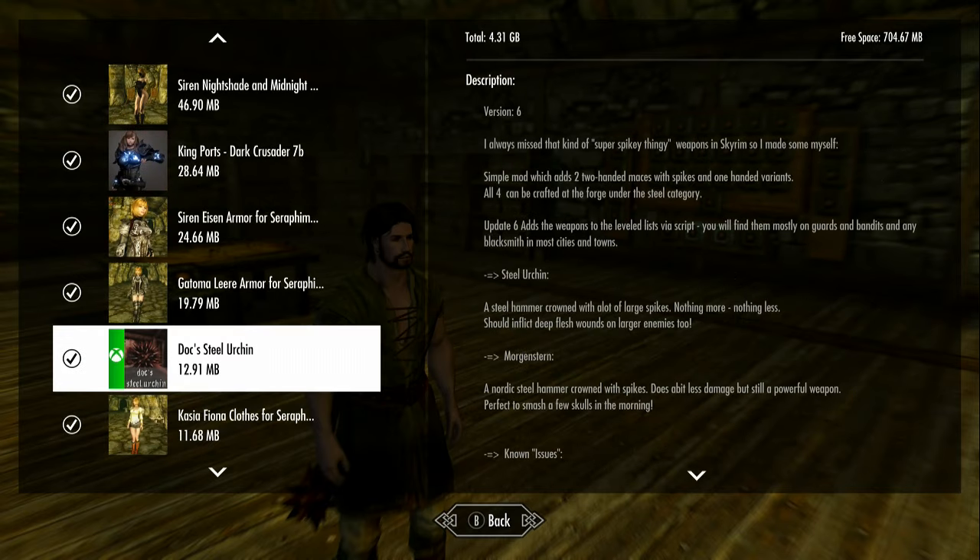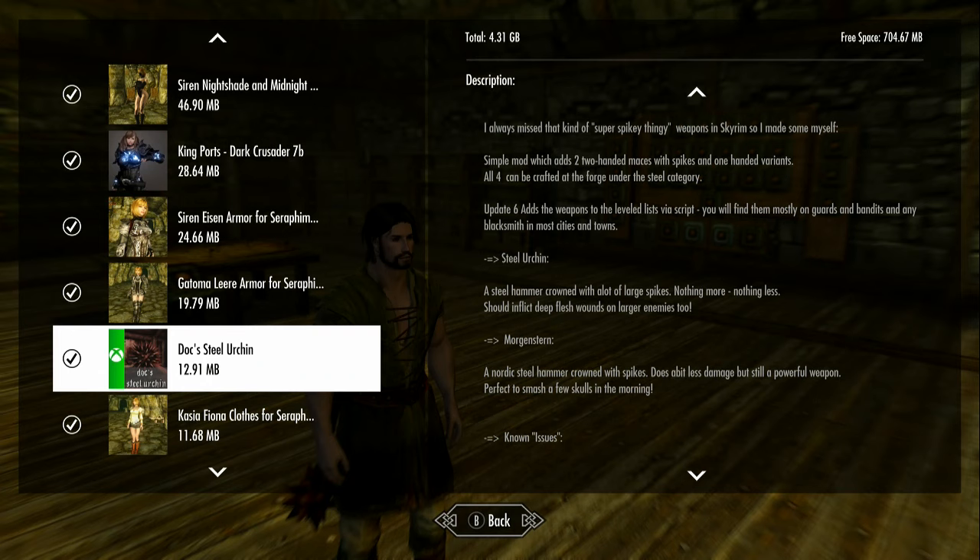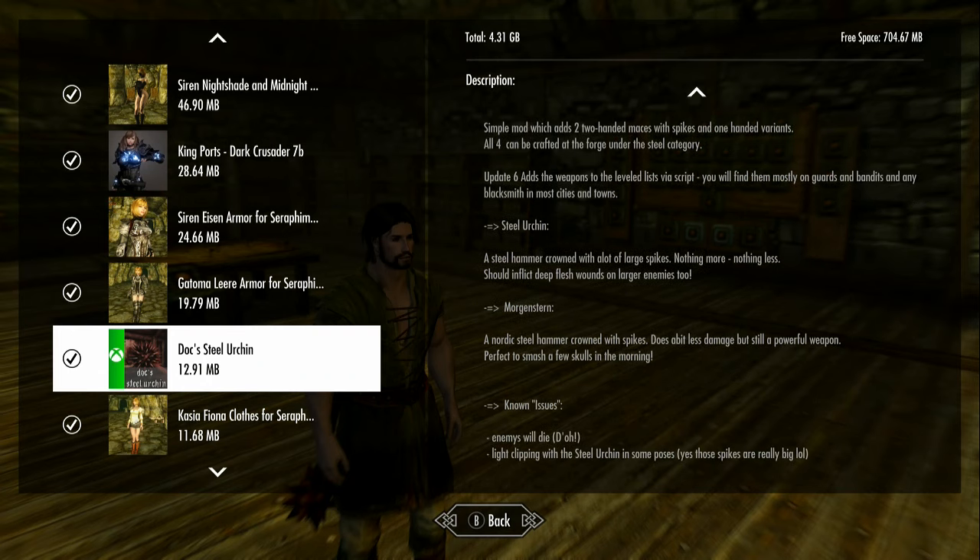Doc's Steel Urchin adds those maces, and it adds the weapons to the leveled list so you will find them mostly on guards, bandits, and blacksmiths. Known issues - I didn't really see any issues, just a little clipping when you have the weapon on your back. I think this is a great little mod and it's good to see those things in the game.